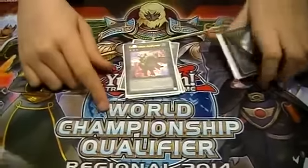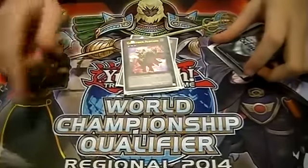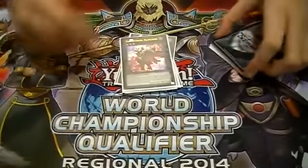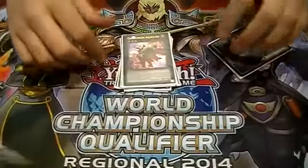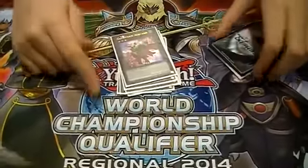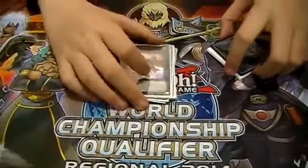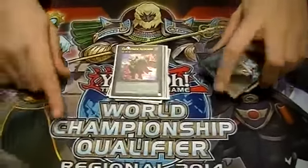This card is so good in the mirror match. Just imagine: you go Arsenal into Armor, set Armor, and they go set Armor. You go search, flip, search Mach 2, summon it, summon the Arsenal, tribute it for Gear Guyana, make this, pop their Armor, reset your Armor, and they can't even attack it because of the valid card's effect. I also used this miscellaneously against random decks just to pop a random back row, and it was really nice.